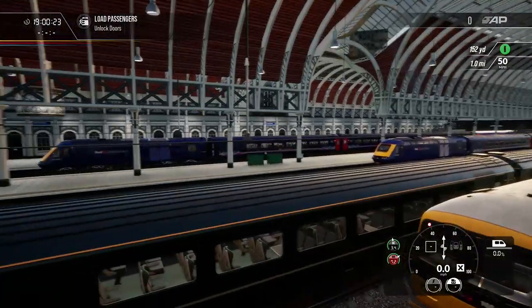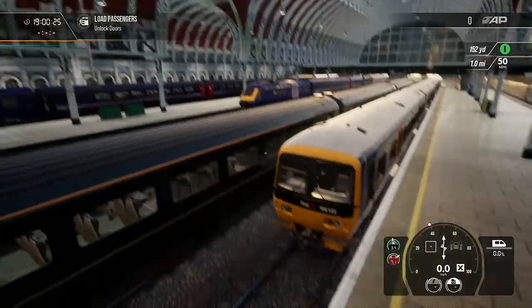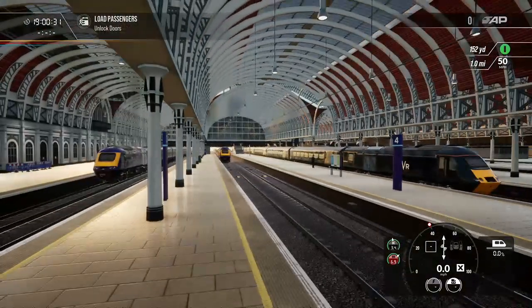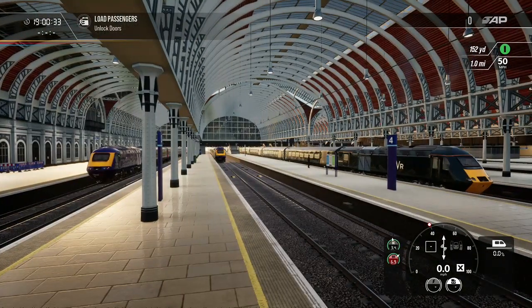We've got the blue HST over there, another blue HST, a 166, a green HST. Sorry for any FPS loss here guys, just taking a screenshot.